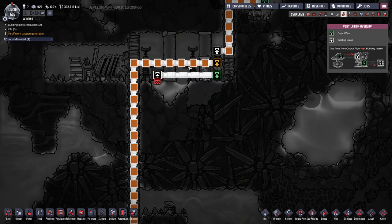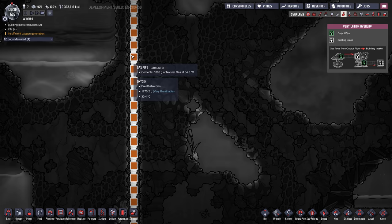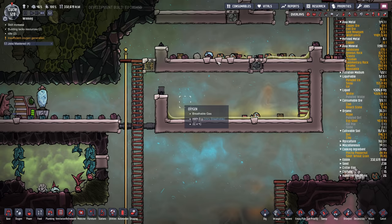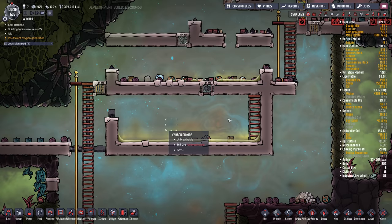That looks good — it's got power. Then you would just build a pipe out of regular gas pipe. Like I said, if you don't mind the heat escaping you could use granite or sandstone. I'm going to bring this along here — this is where I'm going to do my natural gas power generation.